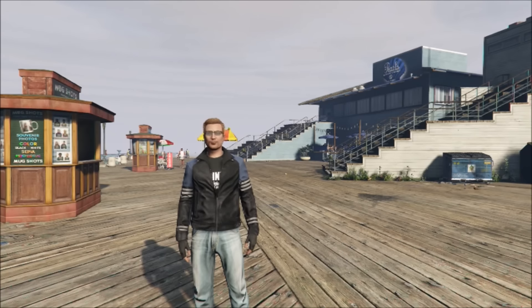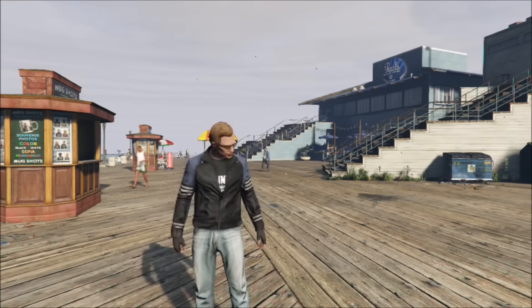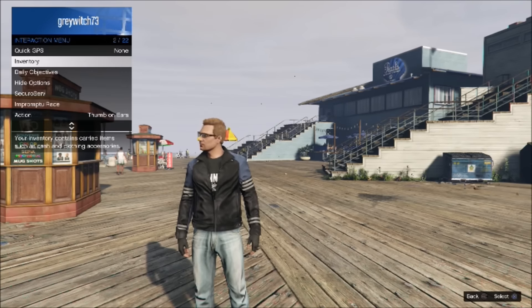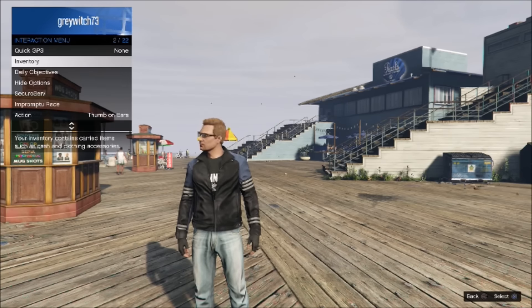Greetings! Great Witch here. Today I'm going to show you how to wear a helmet and a mask together. This is a very simple glitch and you can do a lot of really cool things with it. It used to be a really hard thing to do, but now this way is probably the easiest way I've ever seen anyone be able to do it.